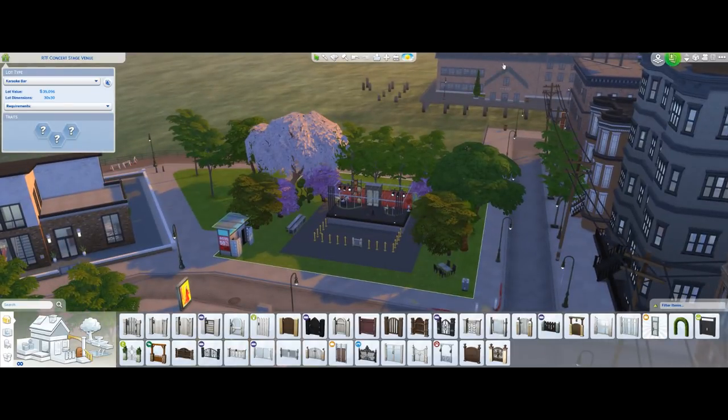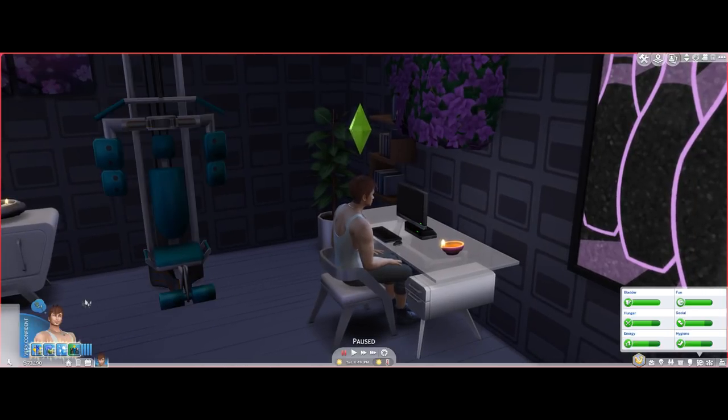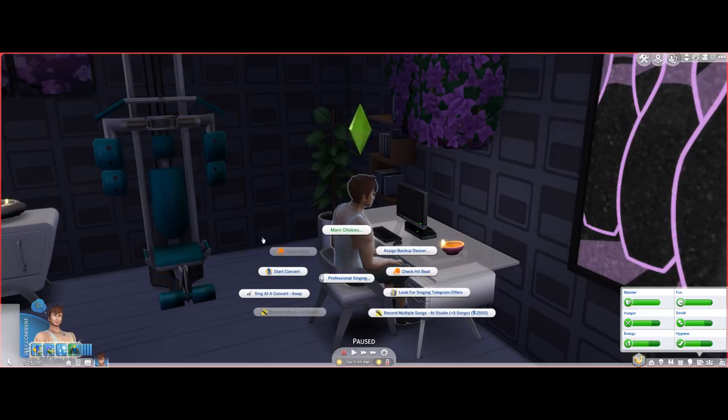Go back to your sim. Since they have the offer to start a concert, they'll have a buff about it. If you don't have this buff or have recently finished a concert, it won't work. Go to your sim's More Choices > Professional Road to Fame > Professional Singing, and you'll see 'Start Concert' and 'Start Concert Away.'